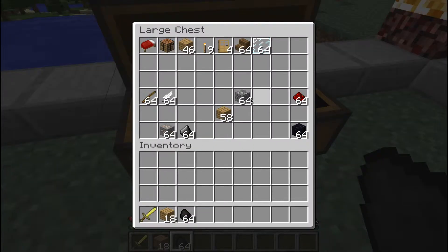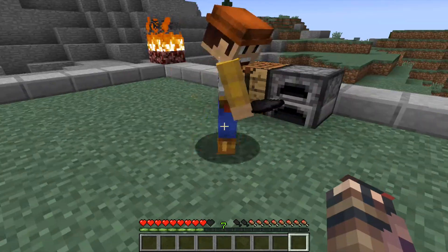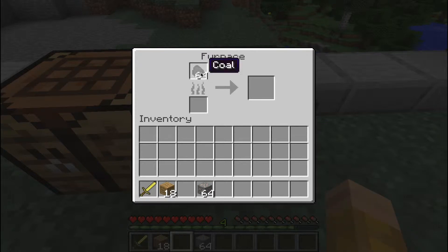Tom's collecting some coal and some iron ore. We're showing everyone what's in the treasure chest, and then you put the iron ore in your furnace — just make sure it's set up correctly.